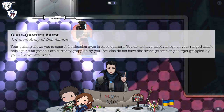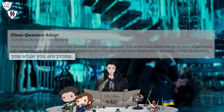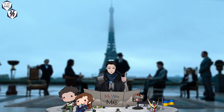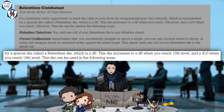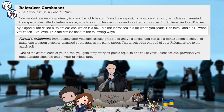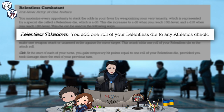This is where Close Quarters Adept comes in. This feature doesn't impose disadvantage on grapple targets even if you're knocked prone. Last of the core features is Relentless Combatant. This feature introduces a new die called the Relentless Die. It starts off as a D6 but then grows into a D10. This die will come into play in several different areas, but first is Relentless Takedown, which adds your Relentless Die roll to your Athletics check, so any pushing, shoving, and most importantly grappling gets a nice little boost.